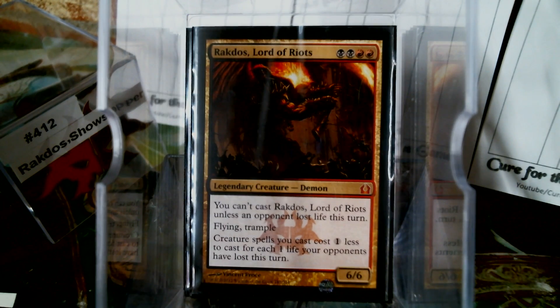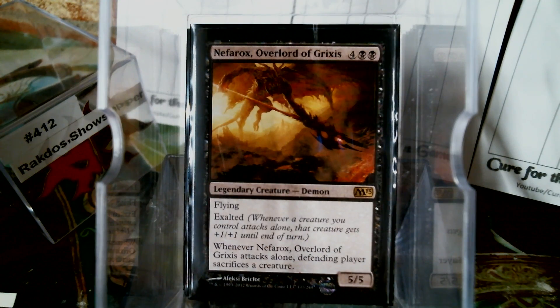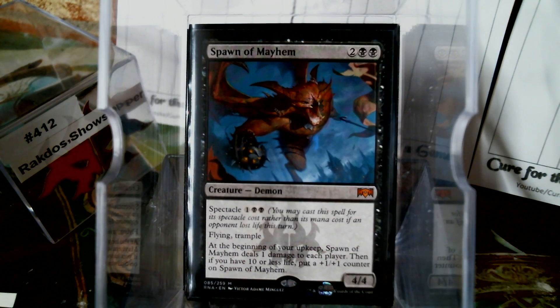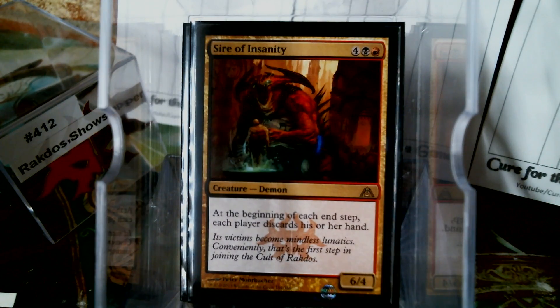Speaking of all the crazy Rakdos things, there's the Lord of Riots. That 'lost life this turn' is a hoop to jump through, but it's not exactly a huge hoop to jump through. Let's continue on with the Demons. We got the Bloodgift Demon, Nefarox, the Spawn of Mayhem — I still don't understand how that got printed. A Desecration Demon, Sower of Discord, Sire of Insanity — I love that: each player discards their hand. I don't need no cards. Reaper of the Abyss, Indulgent Tormenter.